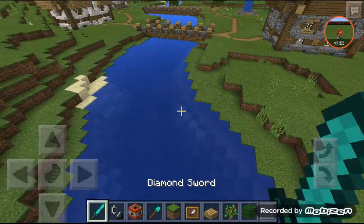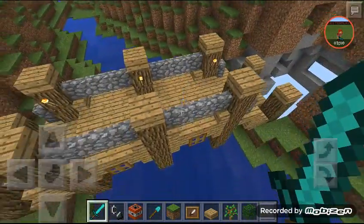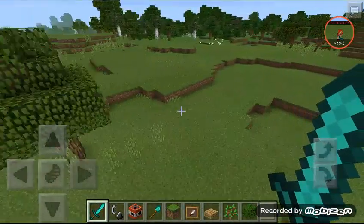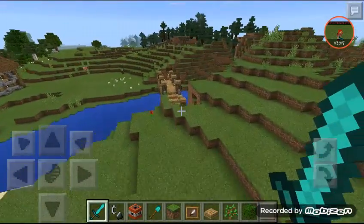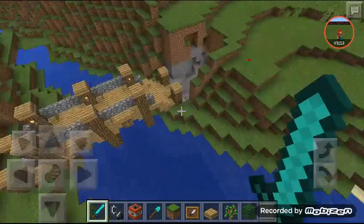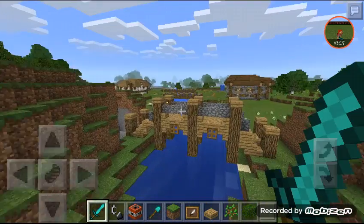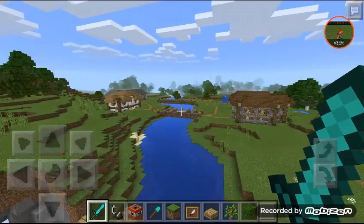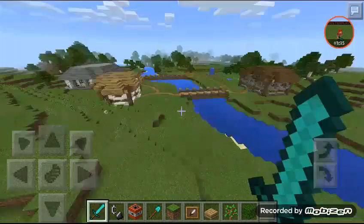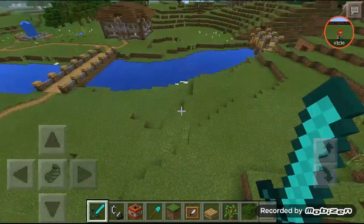I'll block it all off. I'm probably gonna take down this bridge or copy and redesign it somewhere else. I might keep it here and just block this whole area off. I think I might tear this bridge down completely and then redo it — I really like the bridge design actually. I'm gonna keep it here and just wait until I find a new spot for it. I think I'm gonna build it over here though.